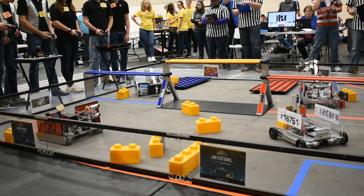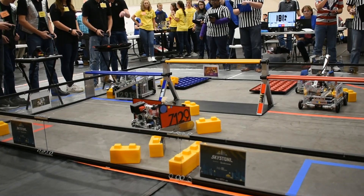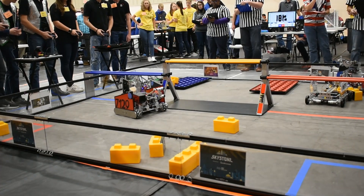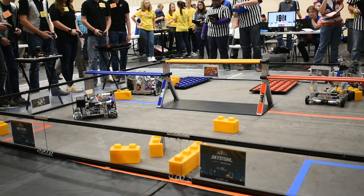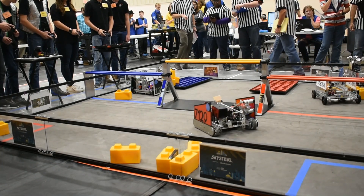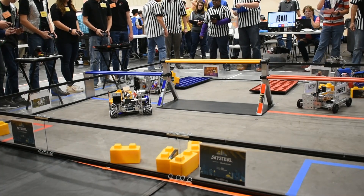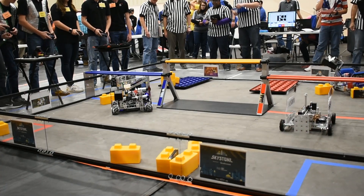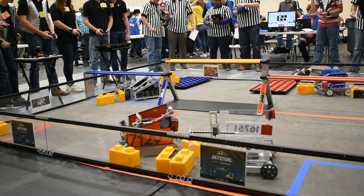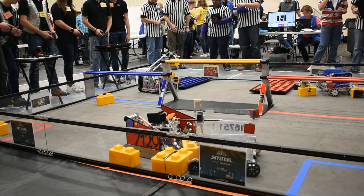With one block down already, we've got action out of the Robo Lions with their system. We've got two blocks for the red alliance on their side of the field. The Robo Lions are working on trying to grab those blocks while the puzzle pieces look to be trying to release their second stone. We have the Xbox dropping another layer onto the foundation, getting that extra height — with 55 seconds left in this match.